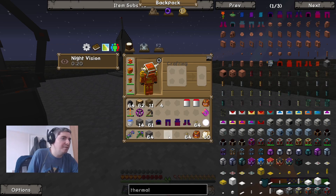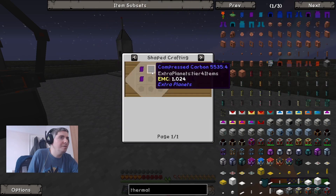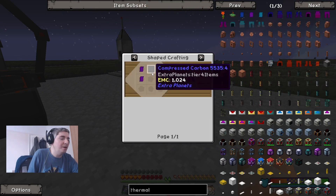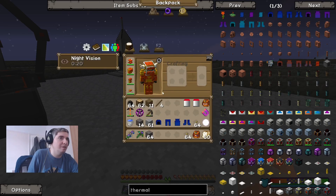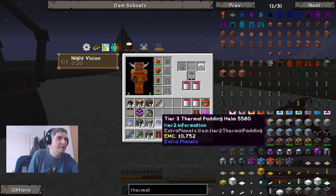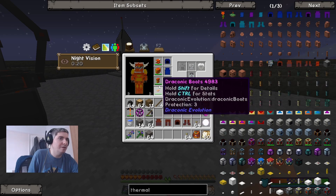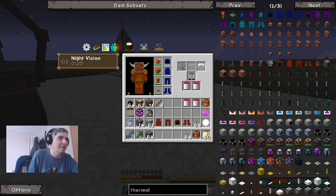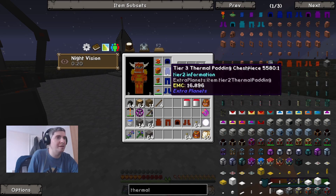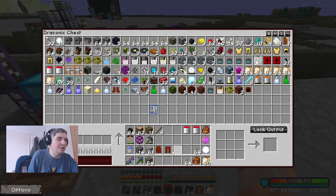That didn't take very long - I've now got tier 3 thermal padding. To make the tier 4 I need carbon, which is the thing we're trying to get in the first place, so we can't make the tier 4 just yet. I'm pretty sure because I've got the Draconic armor I probably don't even need to make the thermal padding, but I'm just going to make it just in case.